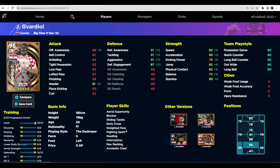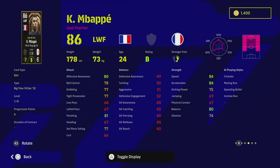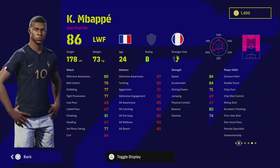I think this Gavardiol card could be one of the best cards ever released by Konami — it looks absolutely incredible, and he's definitely one to watch especially with that face mask. Moving on to Mbappé — he's got unwavering form and all the player skills you could possibly want, including one-touch pass which is huge for a center forward. We're going to be playing Mbappé as a center forward, not as a winger.